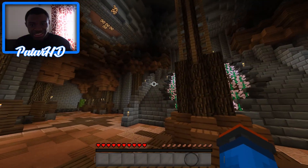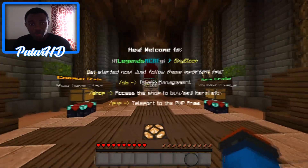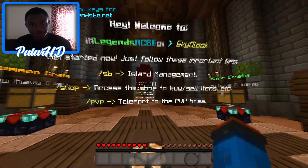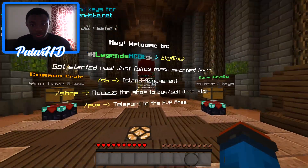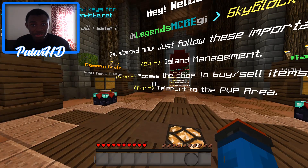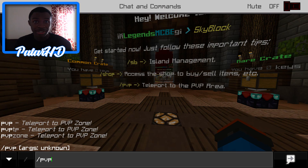Alright guys, so you guys can see this is the spawn - this is where you guys are going to spawn. As soon as you go over here, you can see right in front of you the slash SB which is skyblock, and you guys slash shop and slash PVP to teleport to the PVP arena. It's not bad - if you want to do a little PVP just do slash PVP and you can go straight into the arena, easy peasy lemon squeezy.